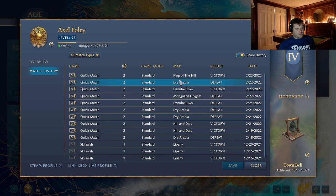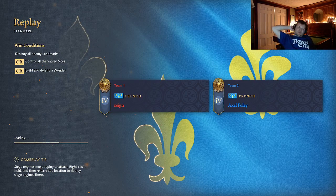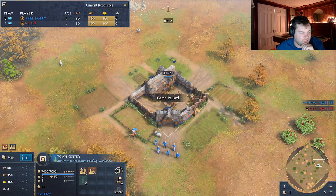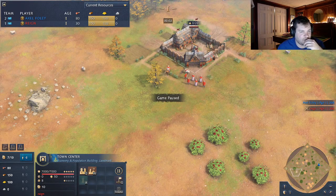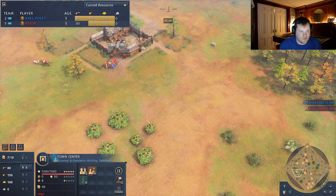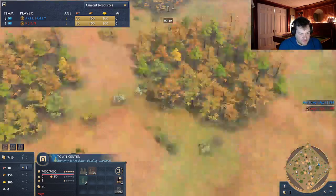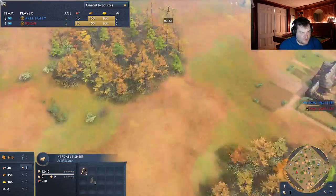Now we're going to load the next game. This guy was the highest-rated player I've played — like 1,580. It's going to involve a lot of multitasking, and we're going to see what he did. He opened barracks almost immediately, which is strange. See how quick he is off the trigger — he's making a scout and a villager. Let's see who's faster. About the same — cool.